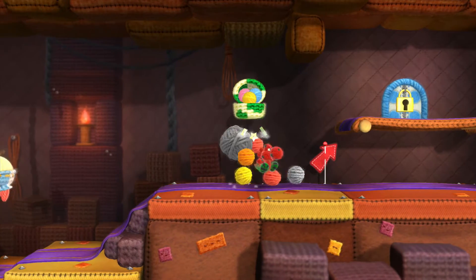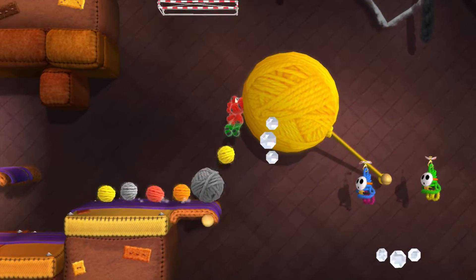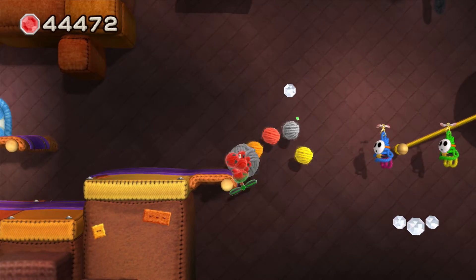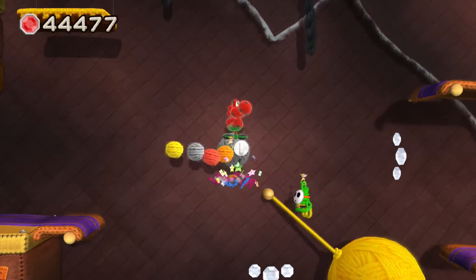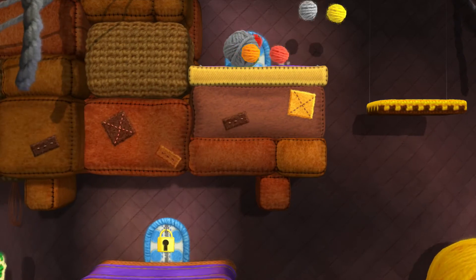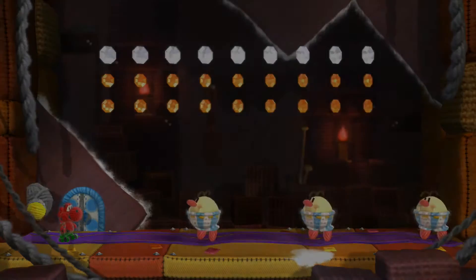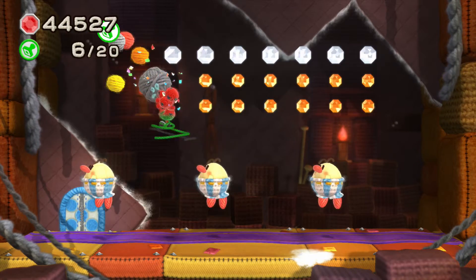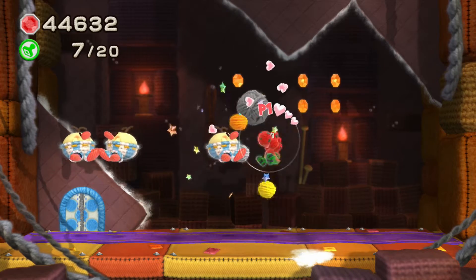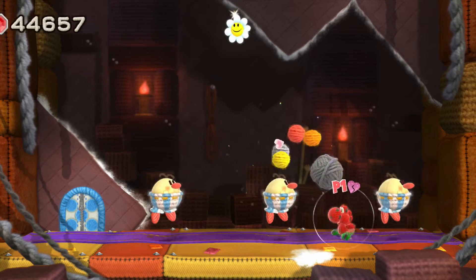We need a key to enter here. I wonder where we will get a key. Let's just go up here first. I think this is probably a little secret bonus area, we will see. Okay, use these guys - thanks for letting me use your noggin, even though you will hurt me. And the flower - I've got to be a little bit careful now.